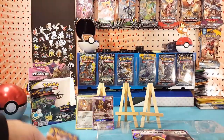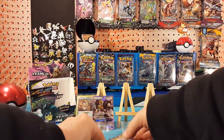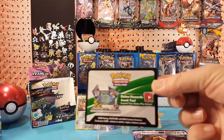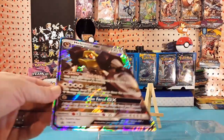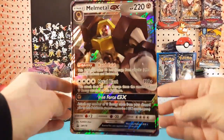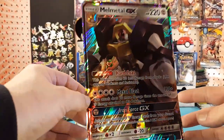We've also got our two Team Up packs, a Fates Collide, a Forbidden Light, a code card for the box which will go into the giveaway coming out real soon, and our jumbo card which is of course the same as the smaller one.